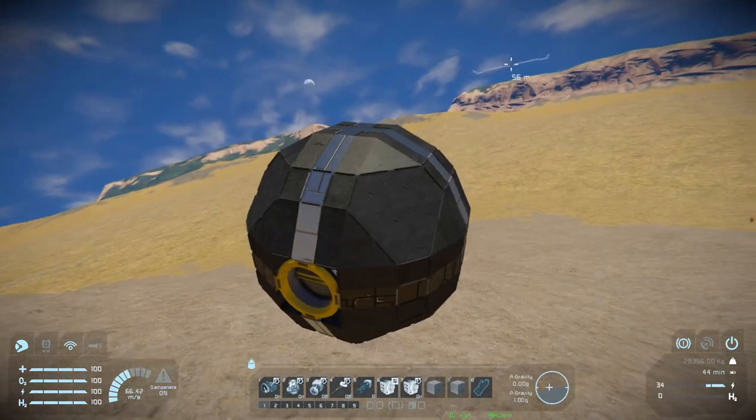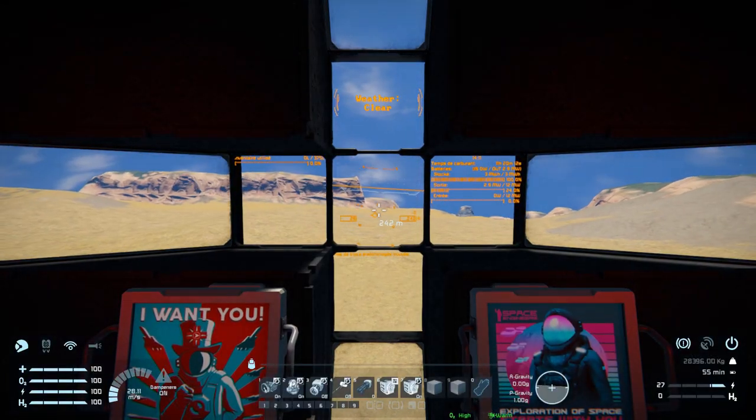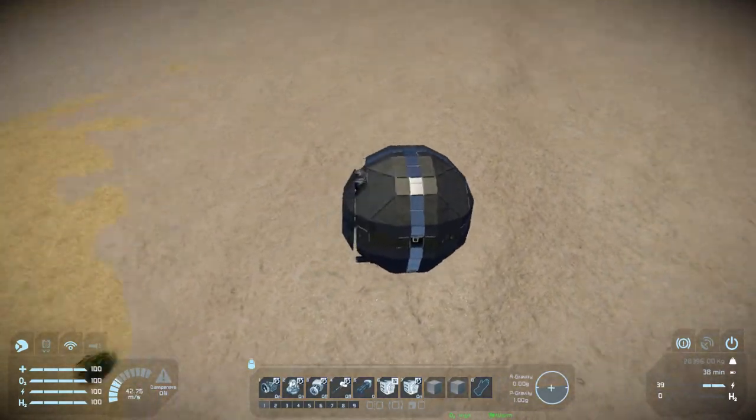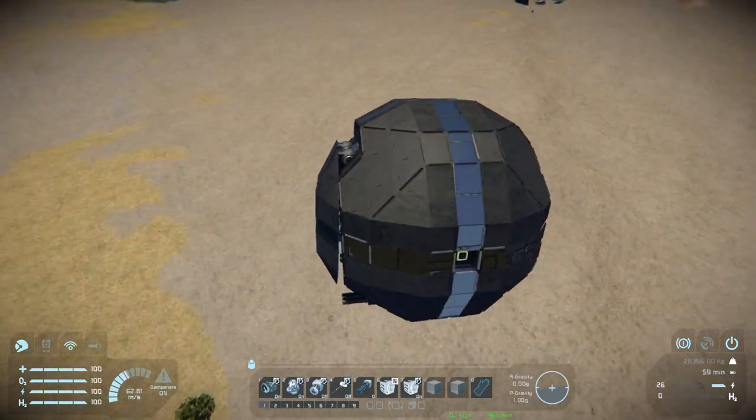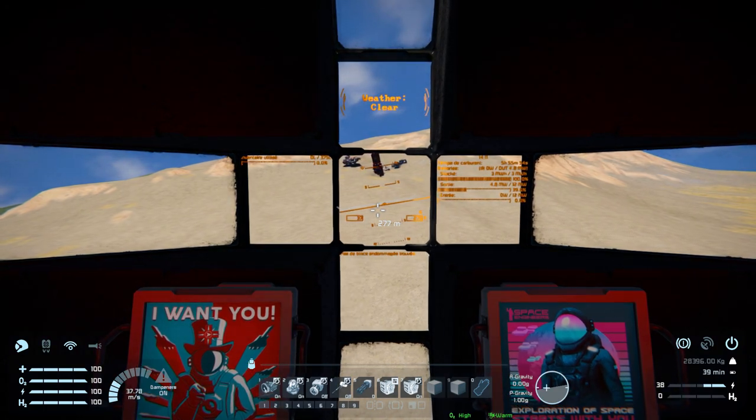That's it for the Sphere - it's a very nice little ship to play around with. I've had a lot of fun flying around, crashing into stuff, and strapping on some very silly weapons like a giant laser beam. If you wish to download and play around with it yourself there will be a link in the description below, and I'll be back with another video soon. Bye!